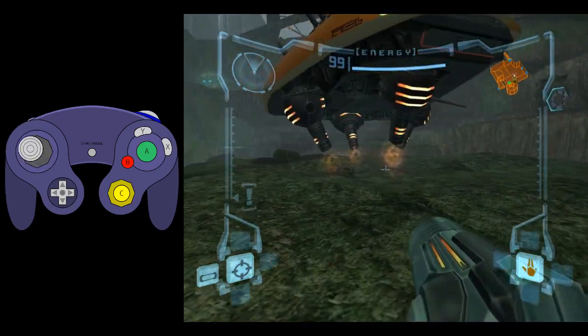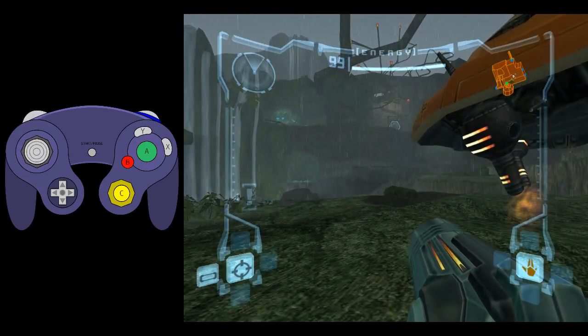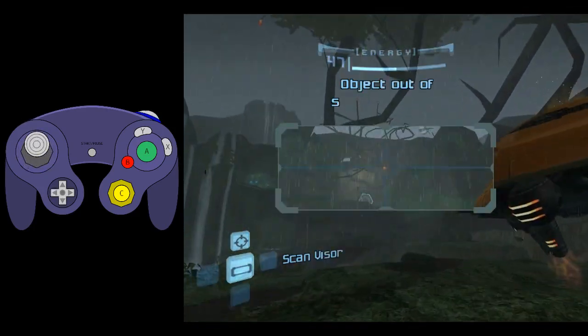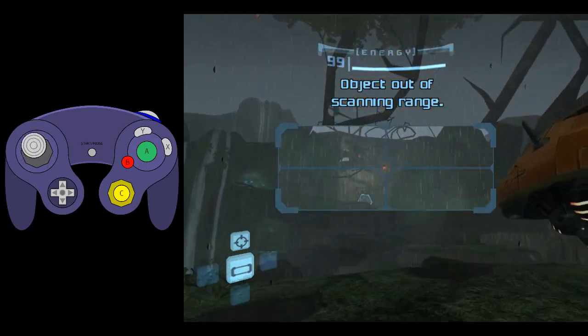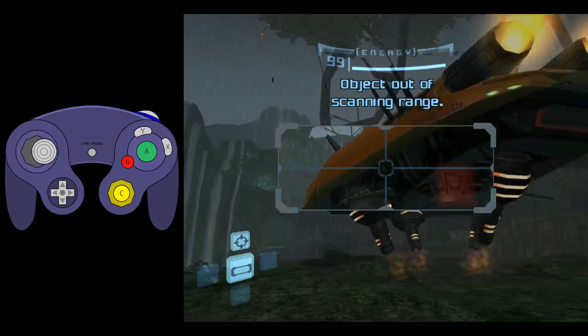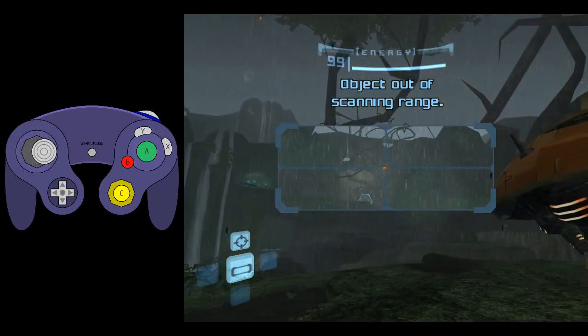We're going to do a trick called a dash — more specifically, a scan dash. If you don't have the version of the game that allows you to do this scan dash technique, there's an alternate strat you can do instead. It's a little slower but works the exact same way — you're just dashing off an enemy instead of a scan point.